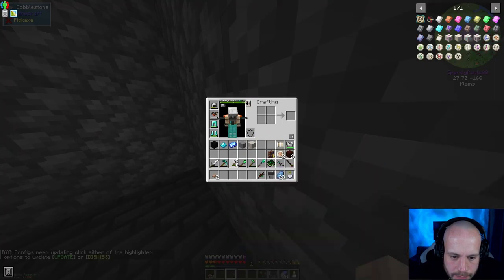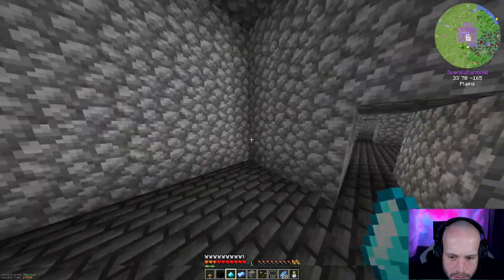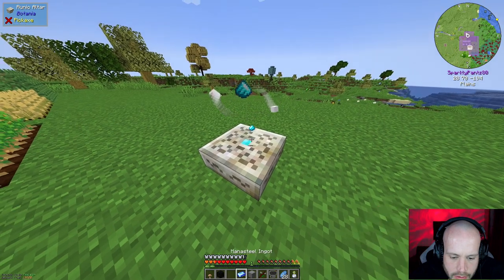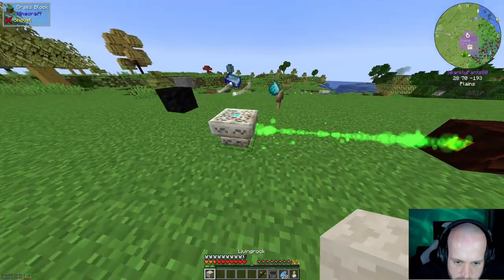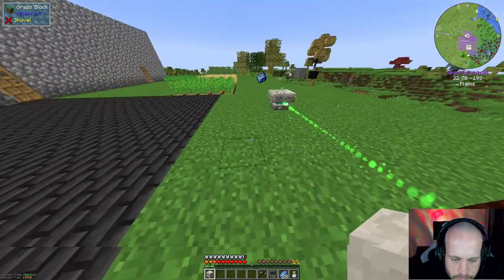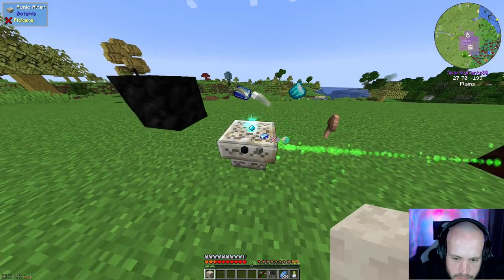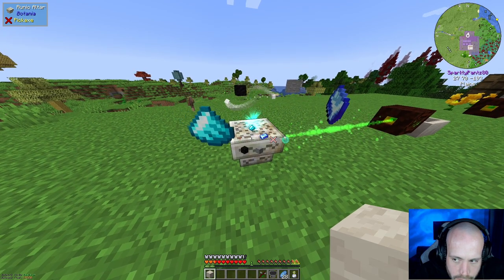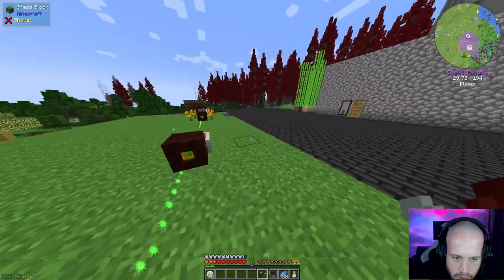Okay, we've got a mushroom, block of coal, and everything else - we're good. Placing all the ingredients: you, you, you, you, and you. I just need my living rock. Should have enough mana. Hit it with my wand. Alright, I've got my runes of earth!